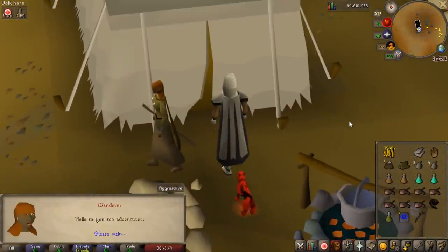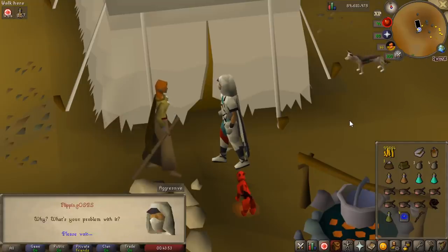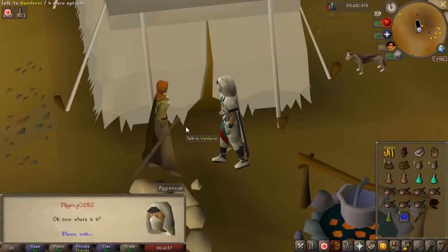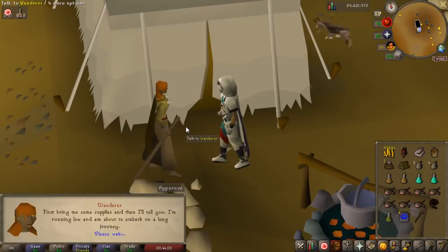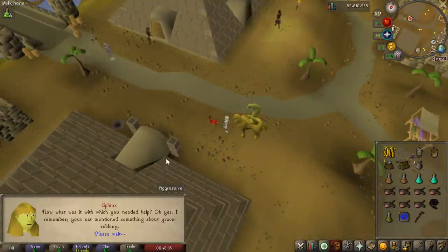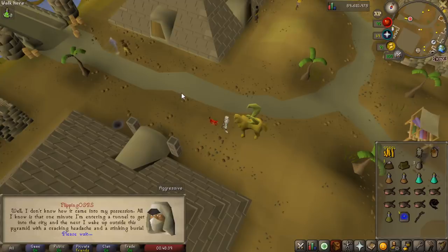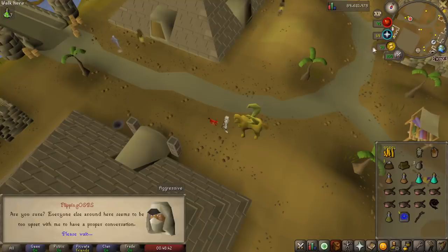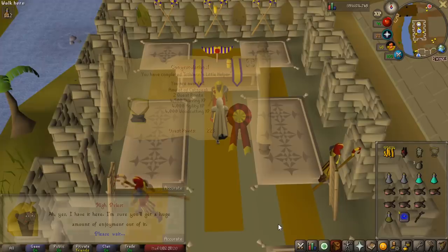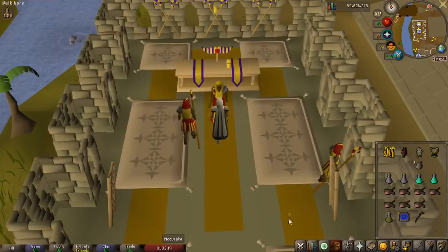One thing I really like about diaries is they make you finish quests you'd never do otherwise. For example, now I need to do Icthlarin's Little Helper, Rat Catchers, and Grim Tales — which I don't think I've ever done on any account. Apparently if you get a Sphinx question wrong it will murder your cat, which would be really unfortunate since you'd have to regrow the entire thing. Luckily we have quest guides — that is Icthlarin's Little Helper completed, with 4.5k thieving experience and 4k agility.